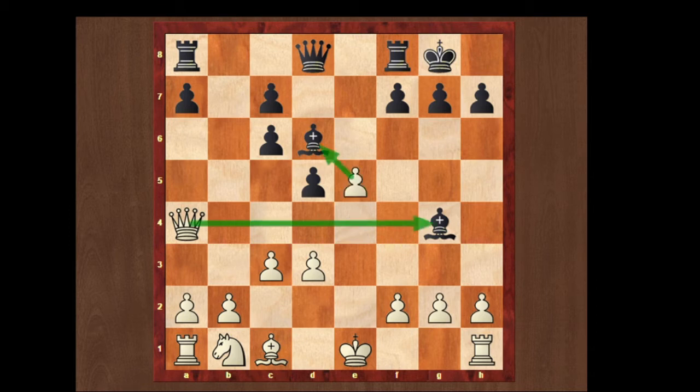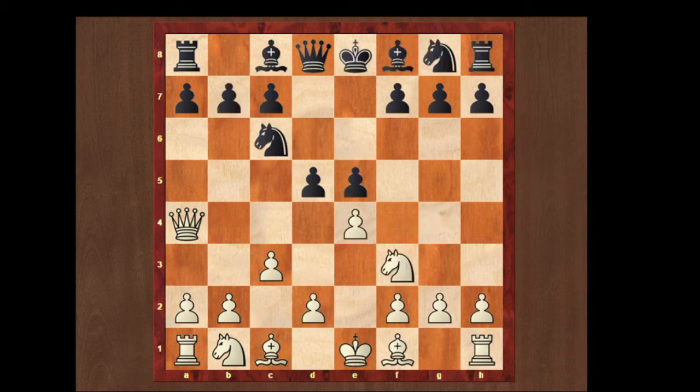White plays e5, attacking both bishops simultaneously. Let's see what happens when the queen comes over to the a4 square. Here black is going to take on the e4 square, knight takes on e5 going to d5. So this is an opening in which traps can come from any side of the board.